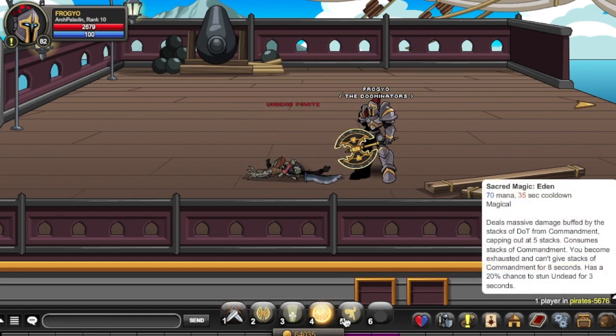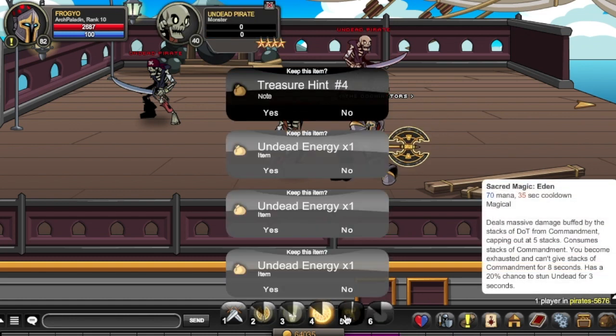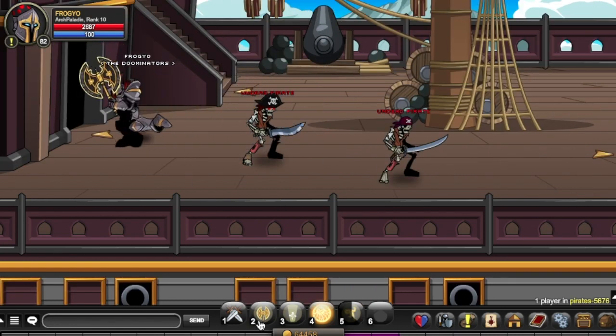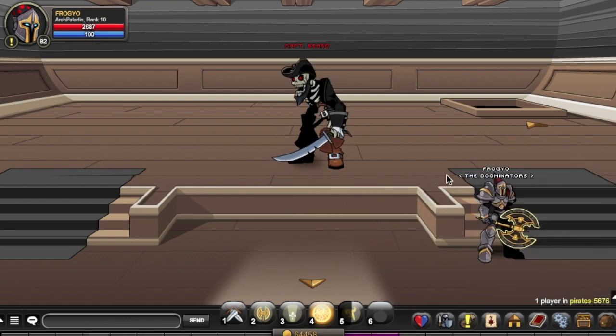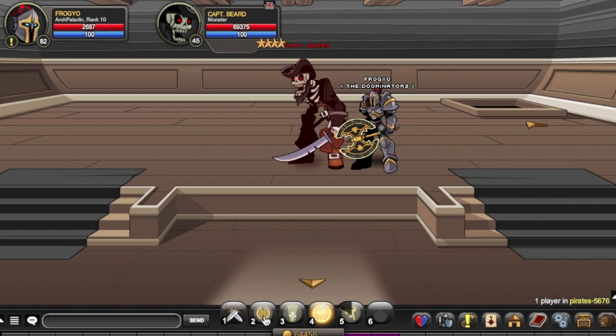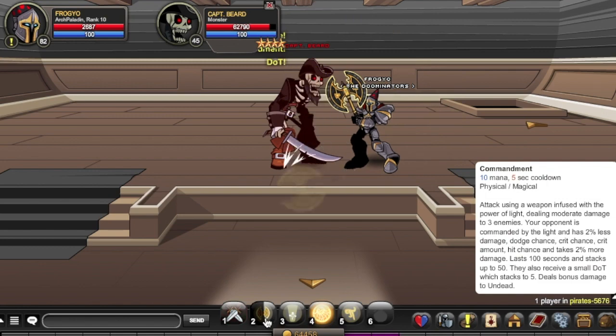Your rank 5 skill is called Sacred Magic Eden — 70 mana, 5-second cooldown, magical skill. It deals massive damage buffed by the stacks of duty from Commandment, capping at five stacks, then consuming all stacks of Commandment. You become exhausted and can't gain stacks of Commandment for 8 seconds. It has a 20% chance to stun or daze for 3 seconds. Without any stacks it hits 3.4k non-crit and 12k crit. It's essentially a nuke based on Commandment stacks. It also applies Commandment Consumed, meaning you won't be able to stack Commandment for a while.